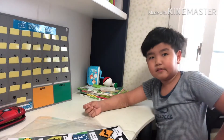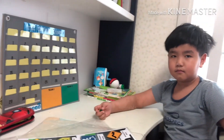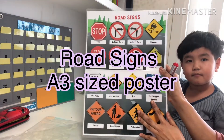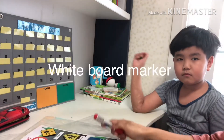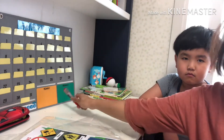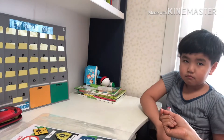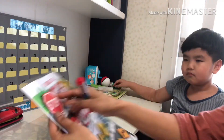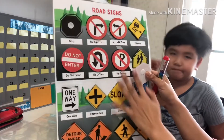Hi everybody, we're going to explain to you how to play the unfair game. We're going to use this road signs poster and we will need a board marker for the scoreboard. This is my son Hans, he's going to show you how to do it.